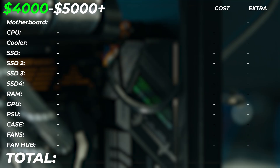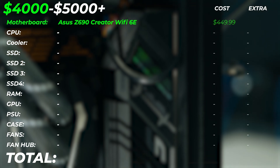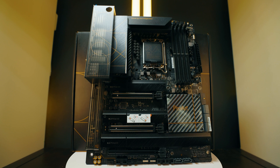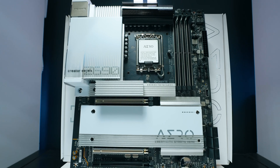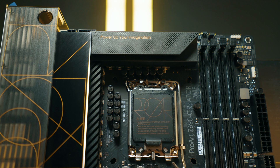Now let's talk about the parts. If your budget is $4,000, here's what I would recommend. The Asus Z690 Creator Wi-Fi motherboard — this is like the best motherboard you can get. You can also get the Gigabyte Aero D Z690 if you want. If you want a white theme, the Asus one is slightly better in terms of features. Feel free to check individual motherboard videos on the channel if you're not sure — it's going to cost you roughly around $450.